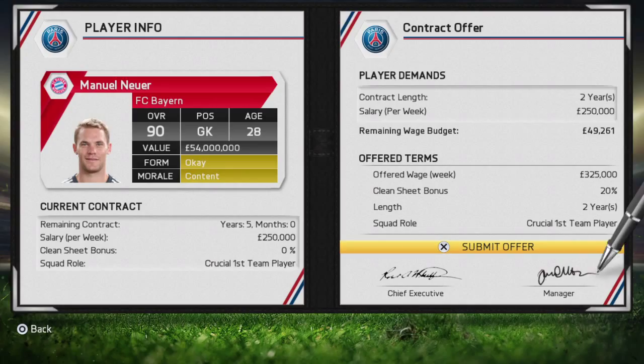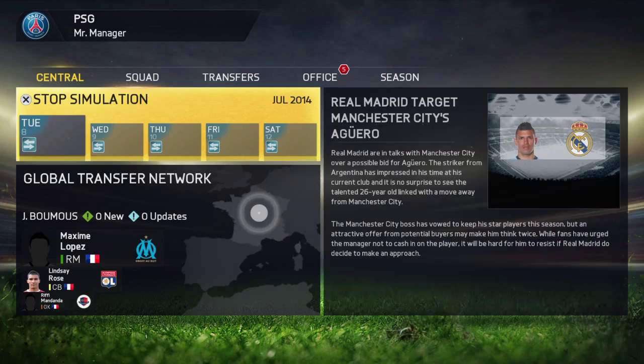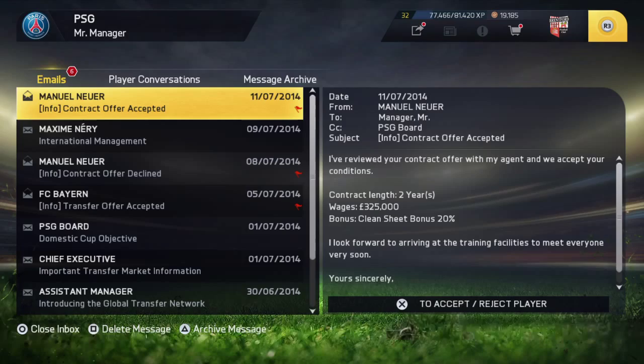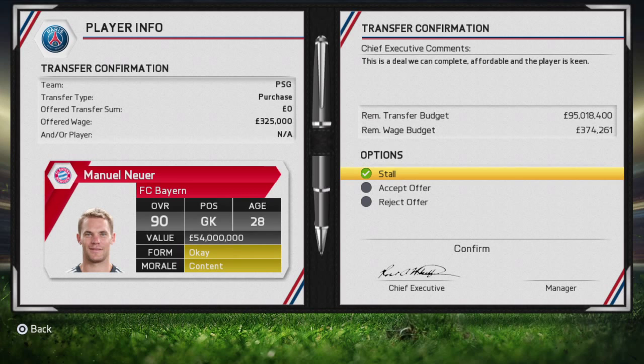Then you simulate. Look, there we go — he's accepted it and the transfer sum is zero pounds. If you look in the top left corner, it says offered sum zero pounds and offered wage 325. You have to pay the wages of course. If you look more to the right, once you accept it you'll lose the wages but you don't lose the money.